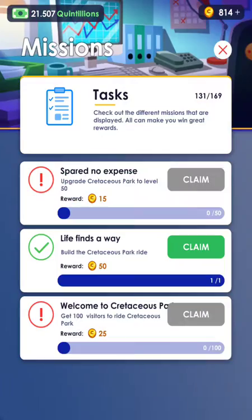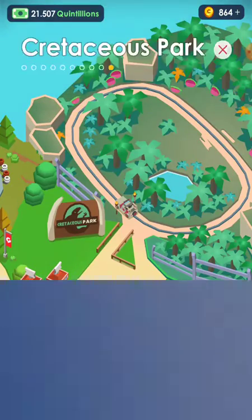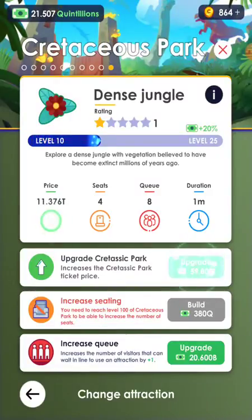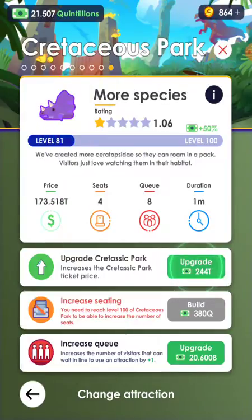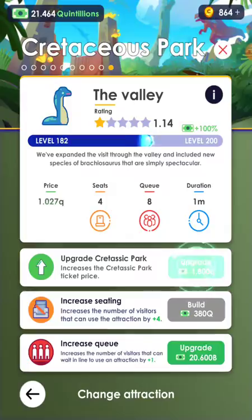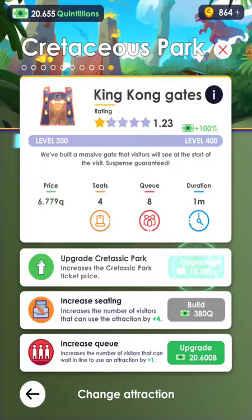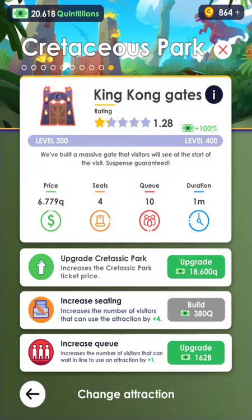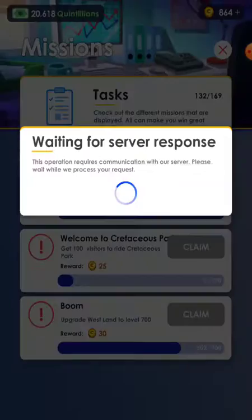Now we can get some coins. We're going to start upgrading — jungle visitor center, three horn, more species. I'm going to keep upgrading: observatory, the valley, shops, King Kong gates. Let's upgrade the queue a little bit and grab our 15 coins.